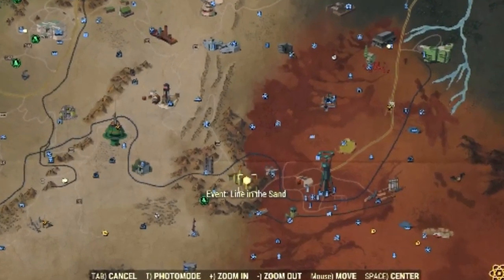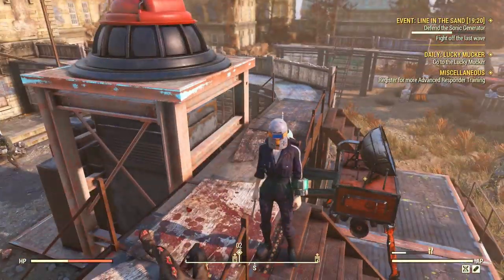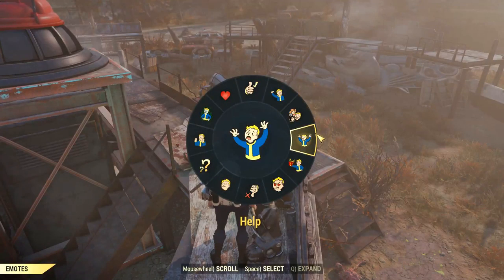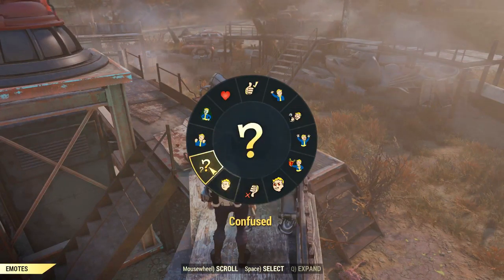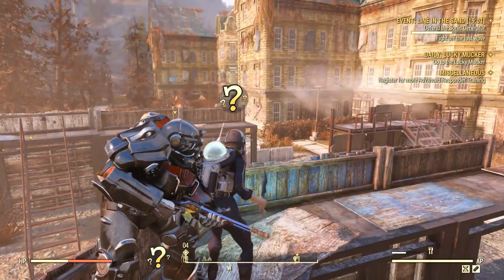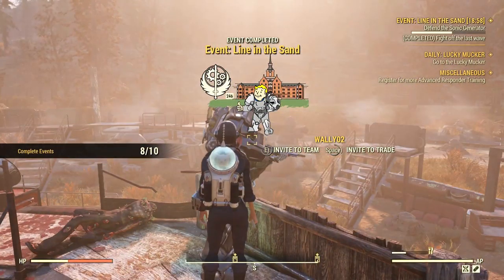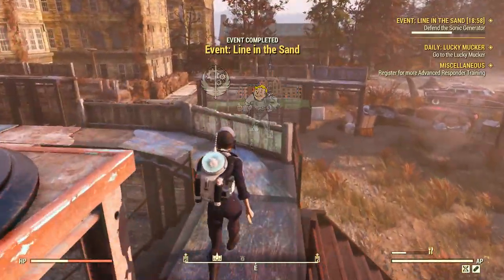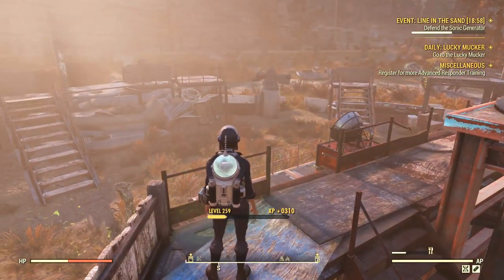Moving on, if you are in a hurry, just go for whatever events you find. If you hate server jumping, you won't have much of an option because events don't always spawn in mass. For example, here I went for A Line in the Sand. I don't really recommend it if you want quick and easy events because this one takes a while and you have to kill Scorchbeasts. If you are doing this solo it can be a bit bothersome, but if you have nothing else to do, just go for it.